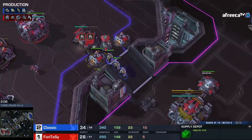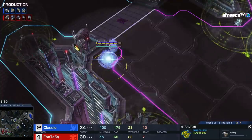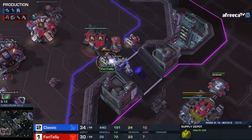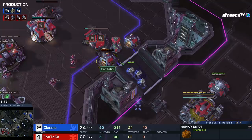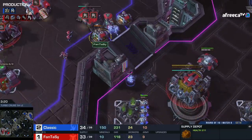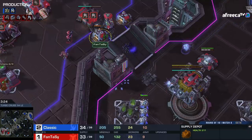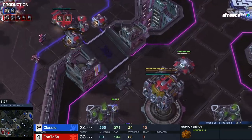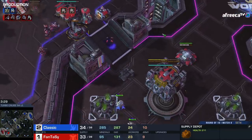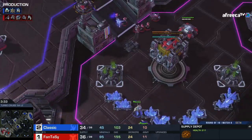That was a nice pull-up by Fantasy — actually quite important. He's going to try to fish the Marines back towards him. There's a second Stargate coming, so this rush isn't merely adepts — there's a second phase here. Keep in mind the positions of the anti-air units, because right now the adepts are wedged in between these two locations and it's pretty easy for Classic to continue to filter adepts over in this spot.